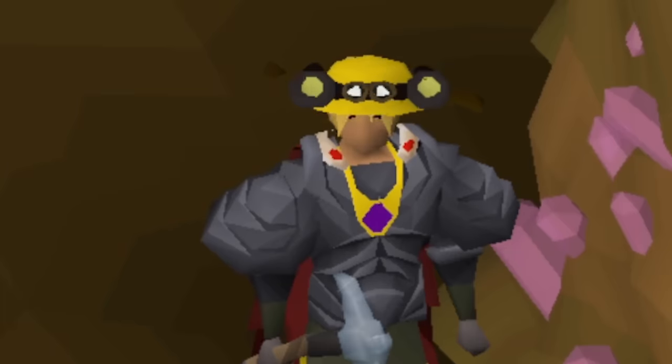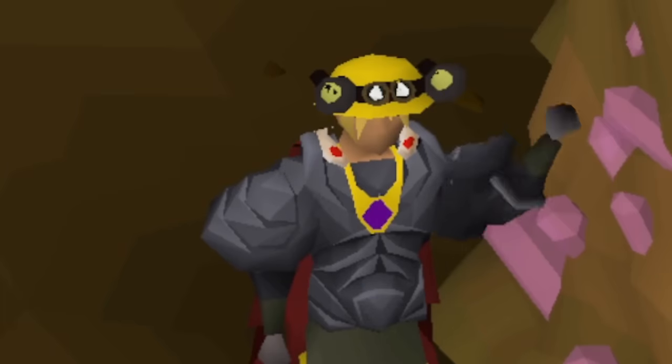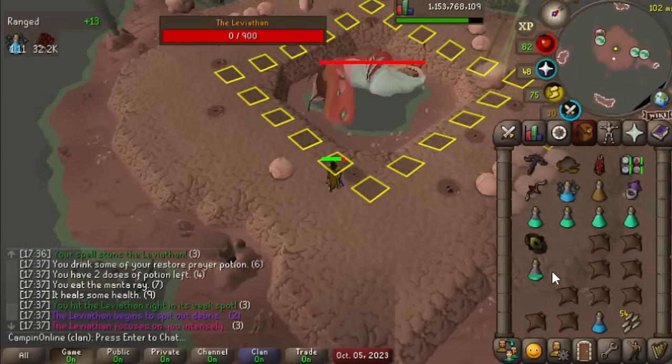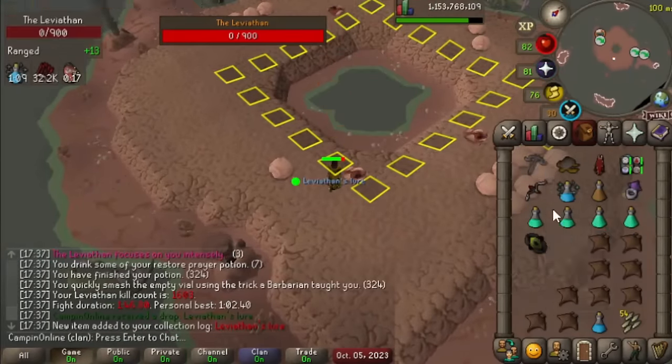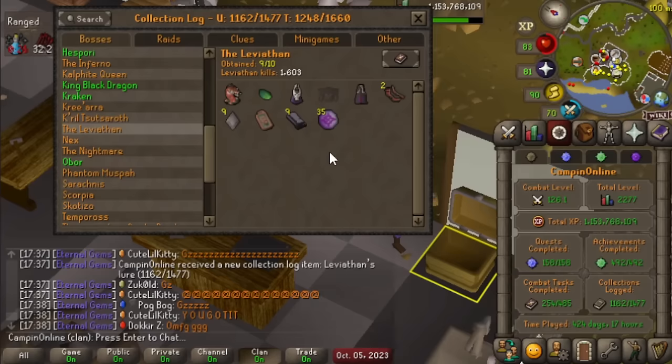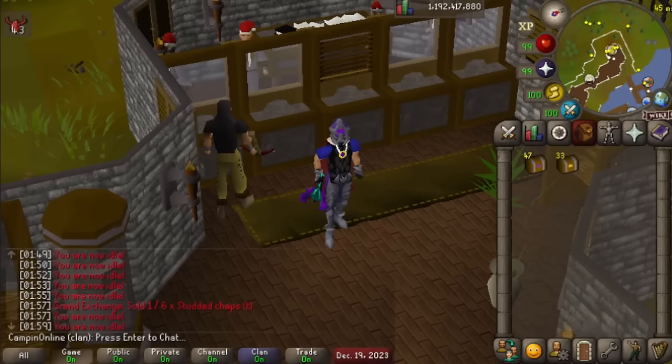Howdy campers and welcome back to another episode of Collection Log Completionist. Quite some time ago we were going for completing our own Soul Reaper Axe and we actually completed Leviathan minus the Vertus rogue pieces. Now we're heading back to Desert Treasure 2 to try to complete more of the bosses, but first we've got some clues to open up.